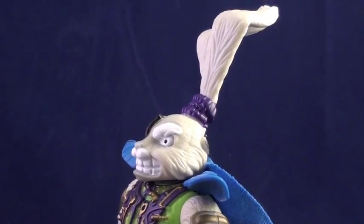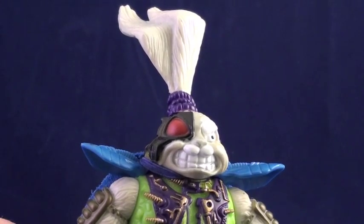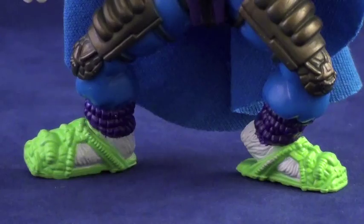Oh, and I suppose there's the unexplained black faceplate with cybernetic red eye, but why get hung up on minor details? Space Usagi's blue and purple color scheme is roughly the same as the first Usagi, with the addition of gold detailing and chartreuse armor and seta.